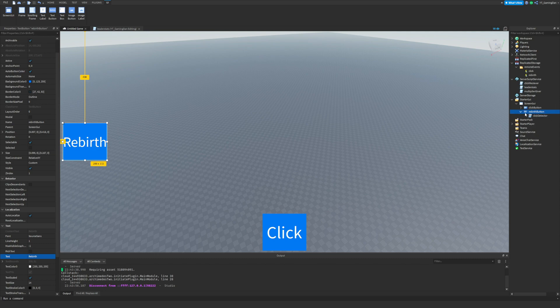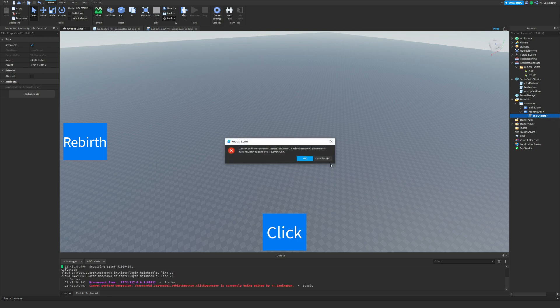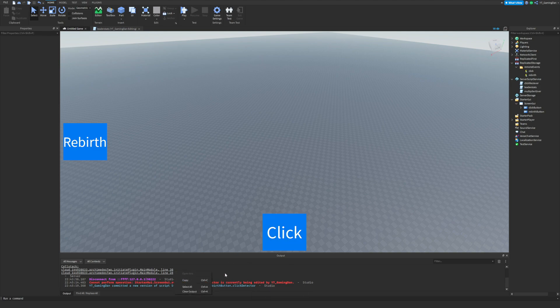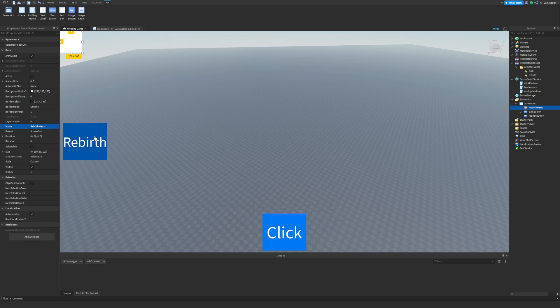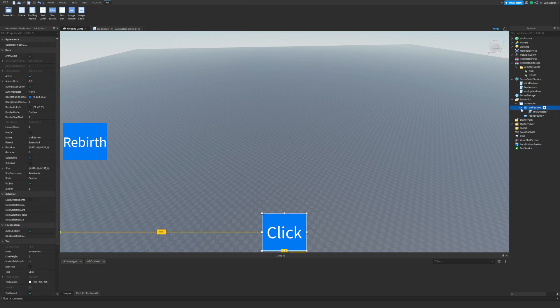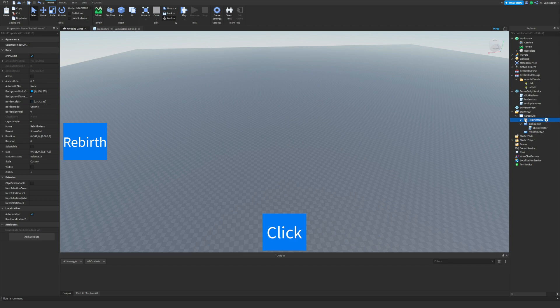Let me clear the output. We've got the rebirth button. Next we want to make the rebirth menu itself, so add a frame and call it 'Rebirth Menu'. Honestly I have made one of these just before while testing — making the menu itself is the part that'll take you the longest because GUIs with menus are a bit more time-consuming than just buttons. I'm going to drag and drop the menu I already made in here.